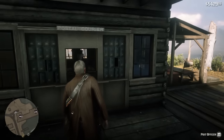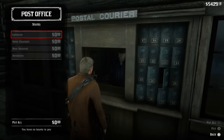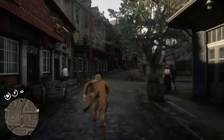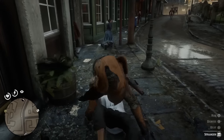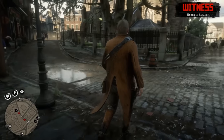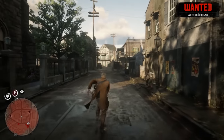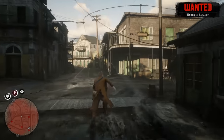We're going to show this in action. We'll pay off the bounty we just got in Saint Denis and go back wearing the same clothes and commit a crime with a mask on. Since we murdered a bunch of people last time we were here, the citizens are going to remember what we looked like for a very long time even though we paid off the bounty. There was a witness to this unarmed assault and we instantly got a bounty for Arthur Morgan.